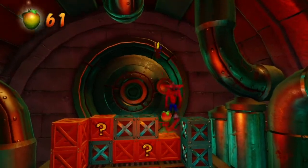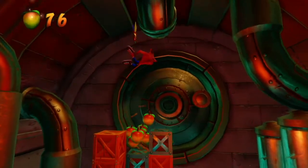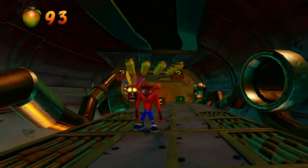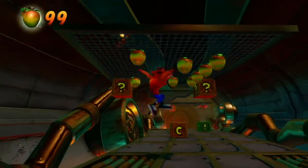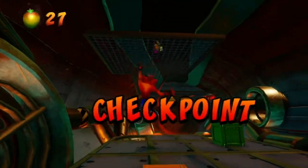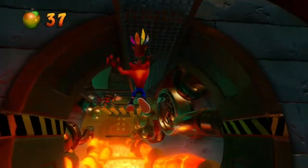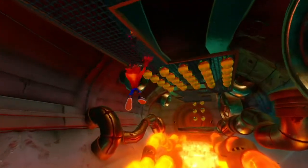Do you really need the Wumpa fruit to have 60 lives? It's fun — I want to see Crash bouncing. We're doing this revisit just for 100%, we don't need to see you end up at 100 lives. Checkpoint. Blow up the nitro. Sadly, that still does not blow up the floating mines here. That is correct. The floating mines are rotating — they turn around and then go the other way.